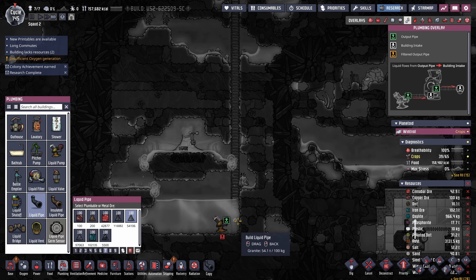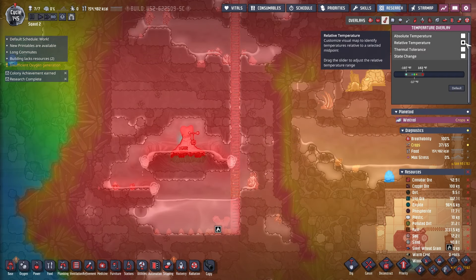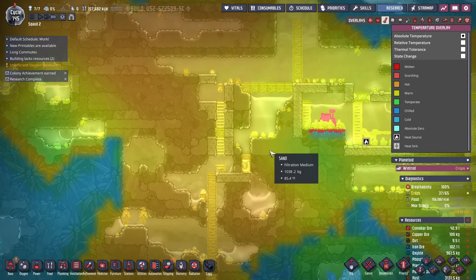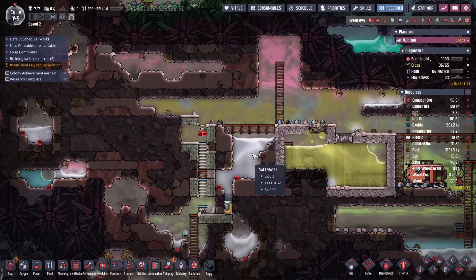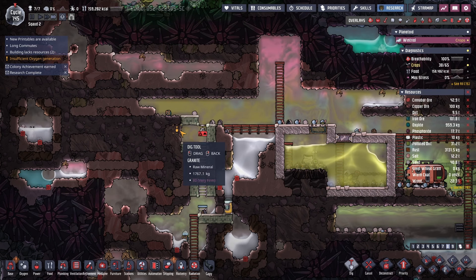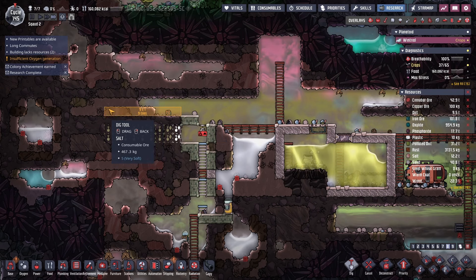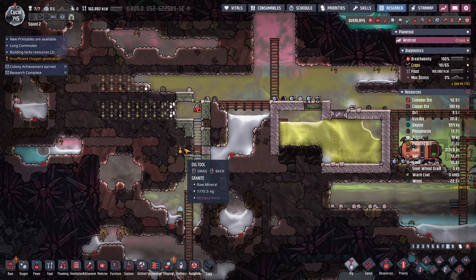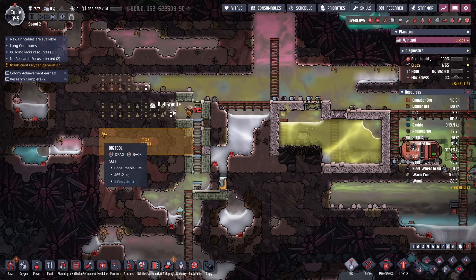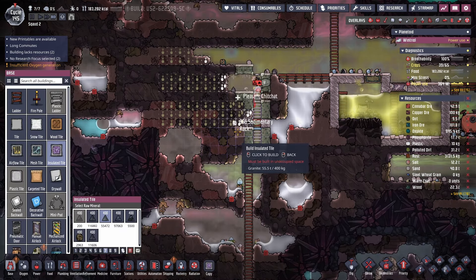Now we're trying to get a secondary source of water that won't be polluted — with the salt water geyser here. These guys are a godsend. They've really changed the game and made it more like the original game, because in early game on Frosty Planet you're melting ice with wood just to use the machines — it's ridiculous. So I got the polluted water situated and I'm about to make a saline plant over here for more water. I'm going to dig that out and start sourcing salt water for the base. It's a lot — in Oxygen Not Included, when you don't have water it's just as dangerous.